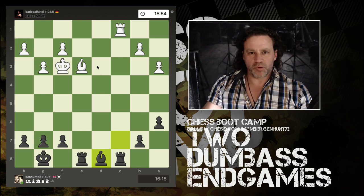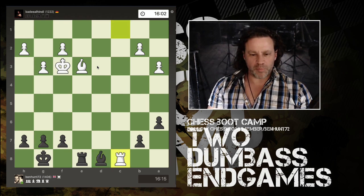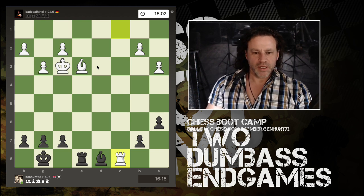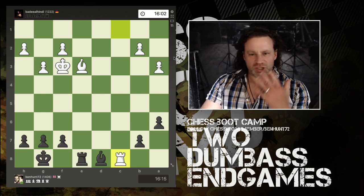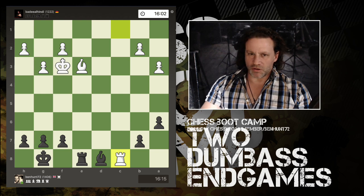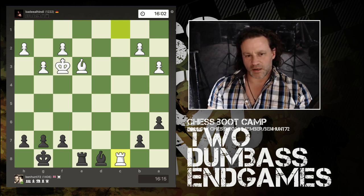I've got confirm-each-move switched on in the options. I don't know what happened — my finger brushed it and then I touched confirm move. My opponent went bang. I said 'oh that was a slip' but now suddenly material is completely equal. My opponent has 16 minutes left — this is a 15+10 rapid game.